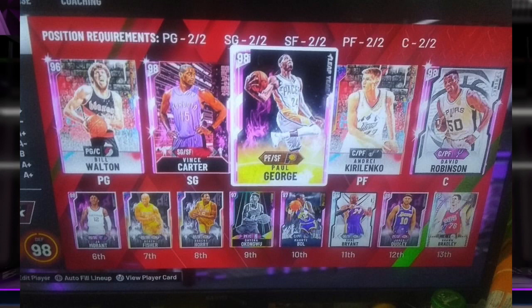Next lineup: we got Bill Walton and Vince Carter. We've got a lot of Pink Diamonds here but they're solid ones — Bill Walton, Vince Carter, Paul George, David Robinson, and AK. It's a nice starting lineup even with only one Opal, because Paul George is basically an Opal, Bill Walton is goated with that hop step and that tweener skill set. David Robinson has a nice shooting form — I'm liking the starting lineup and wouldn't make any changes to it right now.